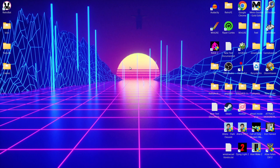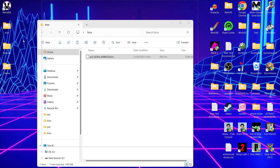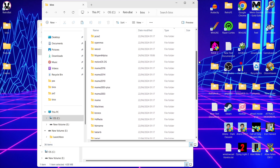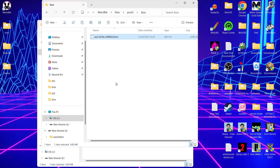Now we're going to go to the BIOS folder — I've got a BIOS file here that runs perfectly for the games I'm using in this setup guide. What we're going to do is take the BIOS files and go to the RetroBat directory. The easiest way is to right-click your RetroBat shortcut, go to Open File Location, then the BIOS folder. Find the PCSX2 folder, open its BIOS folder, and paste your BIOS file inside there.